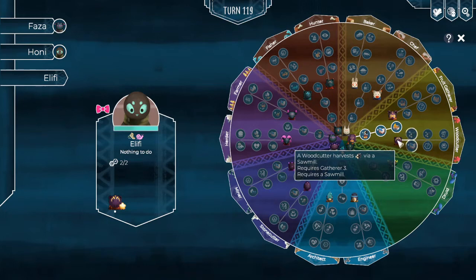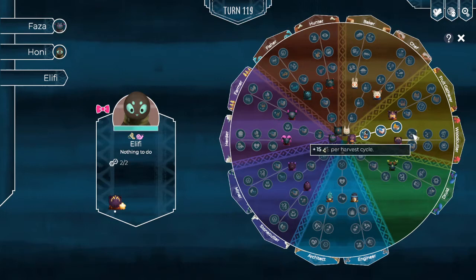In this case, Elifi is going to specialize into the woodcutter tree. With woodcutter, I'll be able to level up an additional three times and choose every time which ability we're going to get. We can either get an additional 15 wood per harvest cycle or gain additional knowledge per harvest cycle.